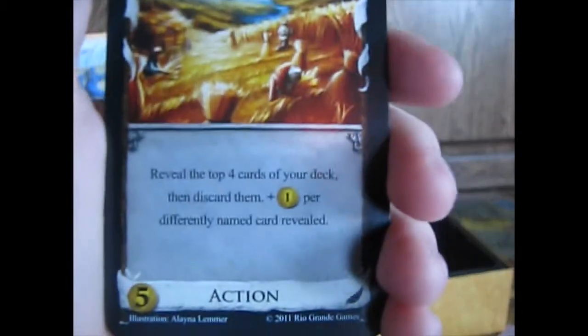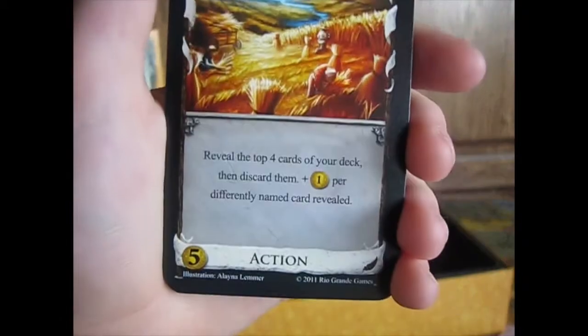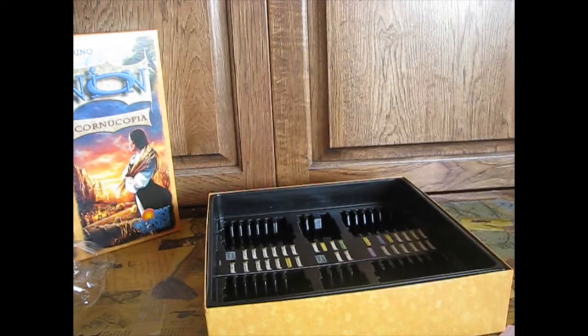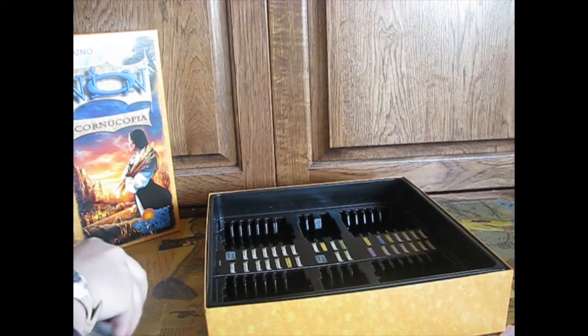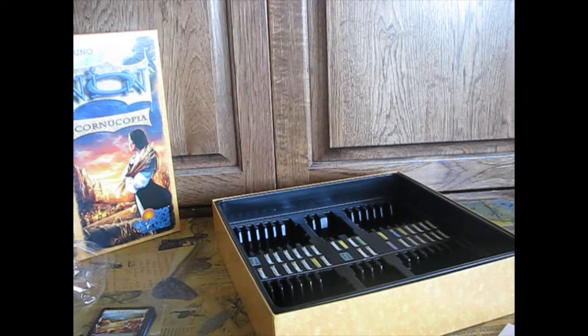Okay, there are lots of Hamlets. This next card has you reveal the top four cards from your deck, then discard them, plus one... let me look at it to read it clearly. For five coins — that's kind of expensive. I don't know, probably not what I'm going to do.